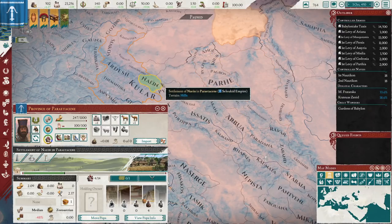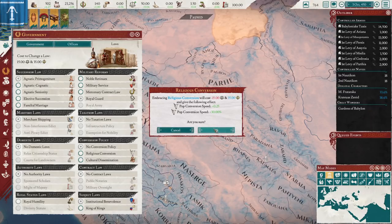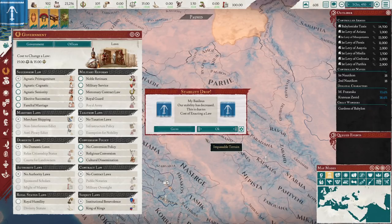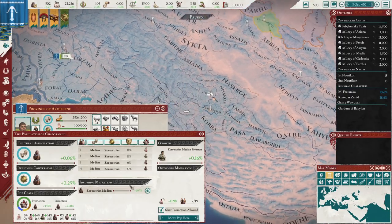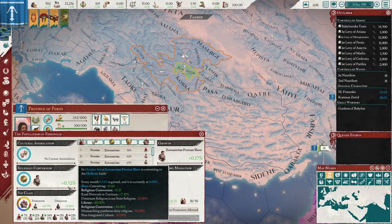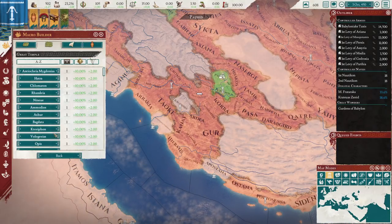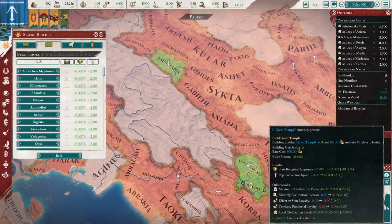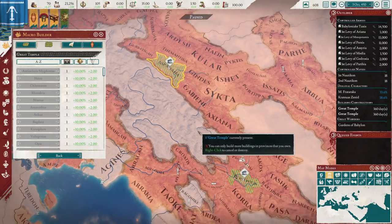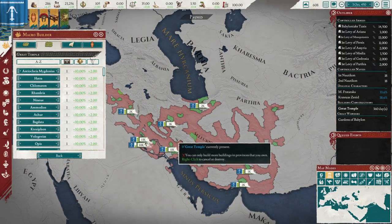Just by doing that, if we look at these territories, the ones that were super disloyal — like negative ten — are now only negative three. You can overcome that given time. The other thing you want to do is immediately flip your law to religious conversion. It costs you stability and political power, but will speed up the conversion of these lands significantly. Plus 30% really helps. And now, more importantly, you can also build Grand Temples. When you have money to spare — probably not before the first war with the Antigonids — you want to throw down some of these.